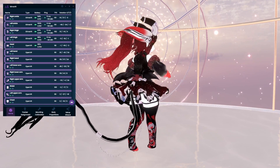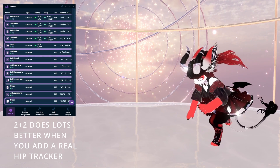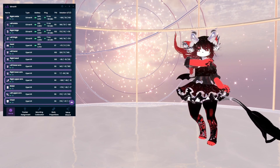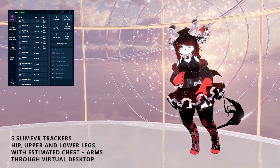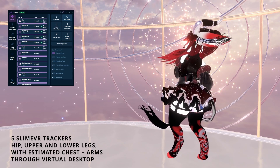Hip estimation is not good to send through from the Quest, as the hip didn't seem to act that well. I found that if you have SlimeVR set to have a waist, it could use the emulated chest, and because of having hip width, things worked a lot better.